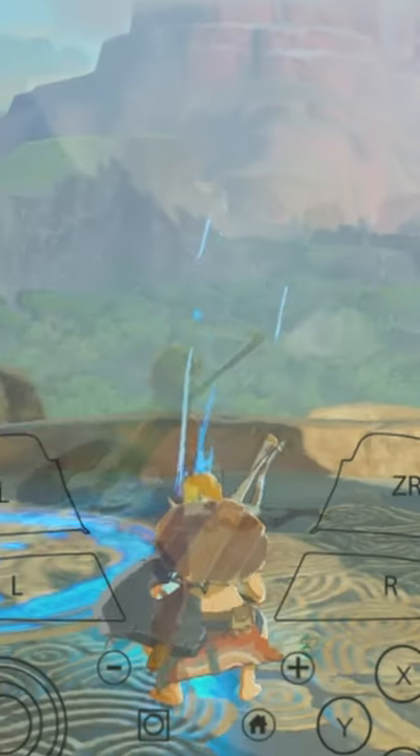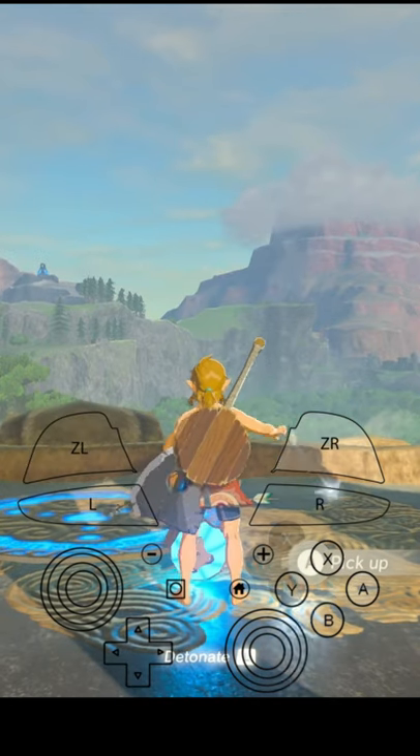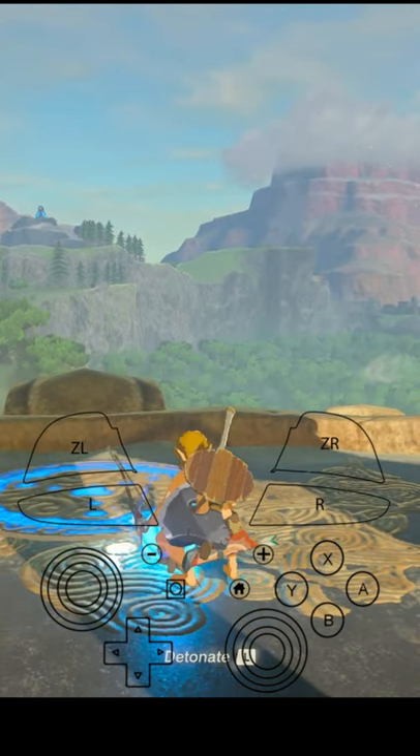Gonna learn how to do this? I'll show you how to do it. Place an item on the ground. Hold ZL. Tap ZR and then A in quick succession.